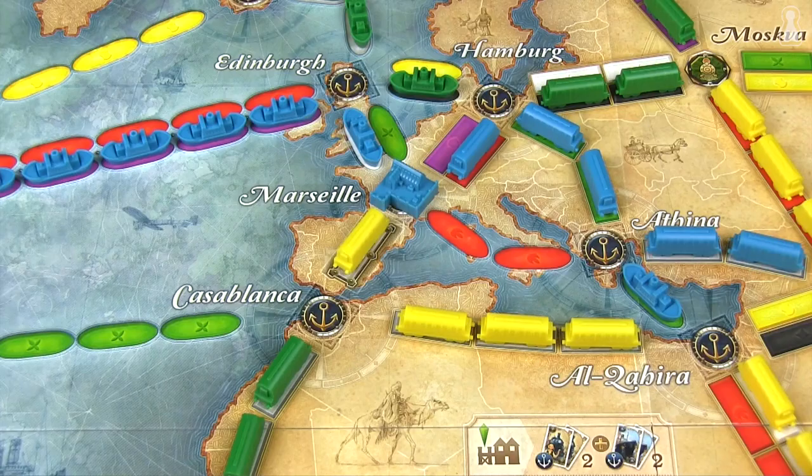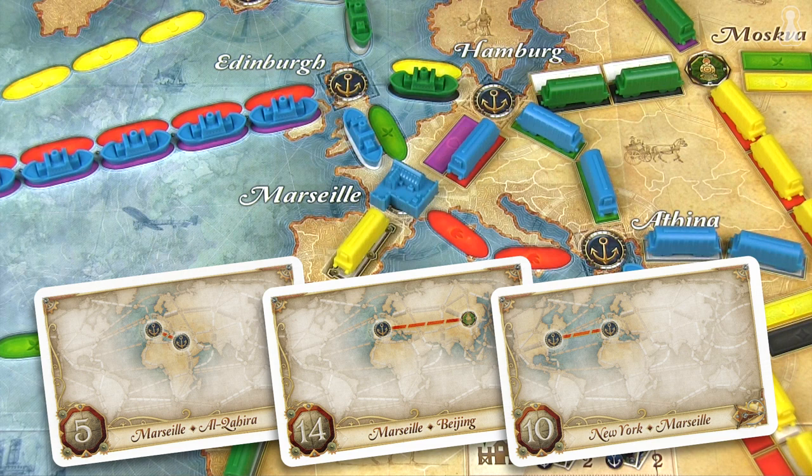For instance, on the world map, a player built a harbour in Marseille and completed 3 tickets listing Marseille — Marseille to Alcaïra, Marseille to Beijing, and New York to Marseille — scoring 40 points for that harbour. It is not allowed to build 2 ports in the same city. And at the end of the game, each player will lose 4 points per harbour not built.